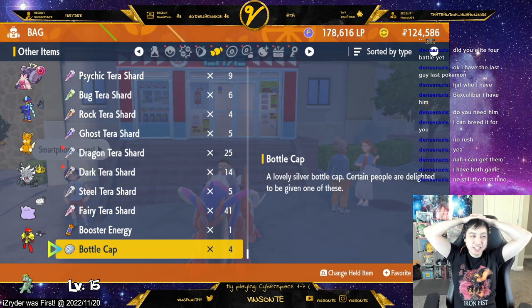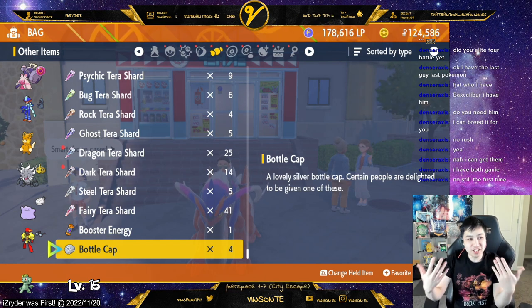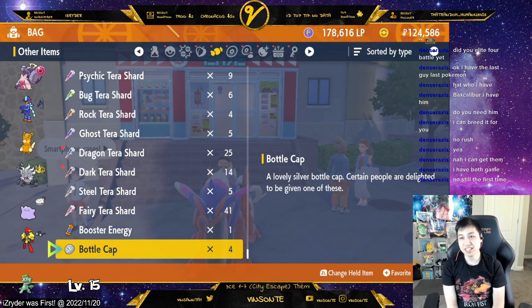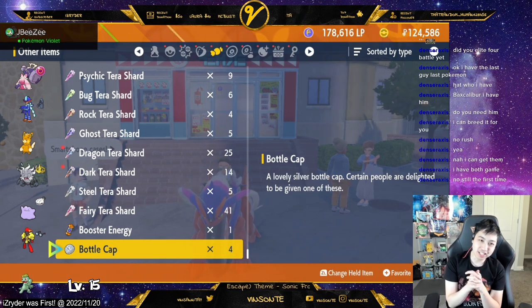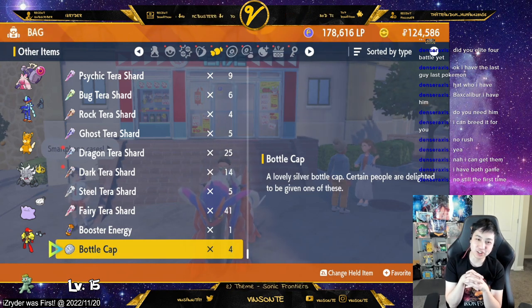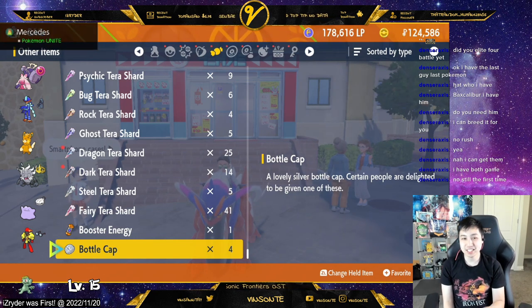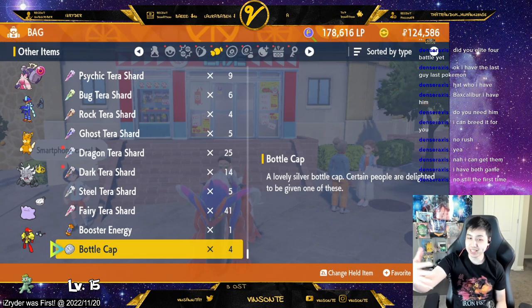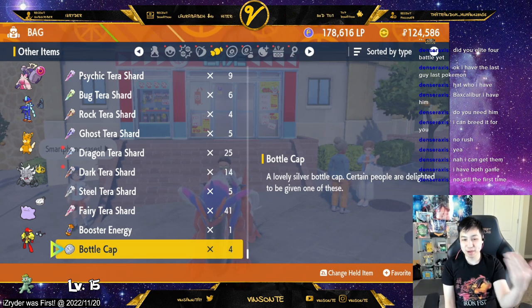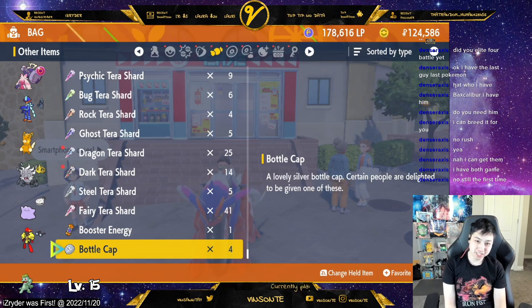Bottle caps let you hyper train your Pokémon according to their individual values, or IVs. If you beat the game, you get a judge function that lets you actually see what their IVs are — it ranges from no good to the best. You can make them all go to the best by using bottle caps to hyper train them.